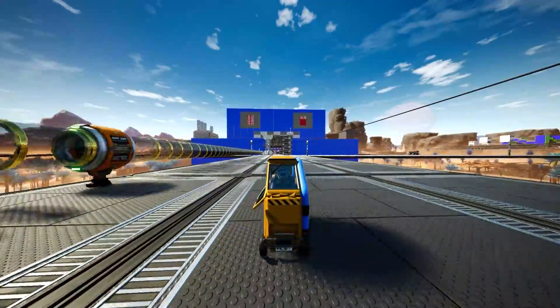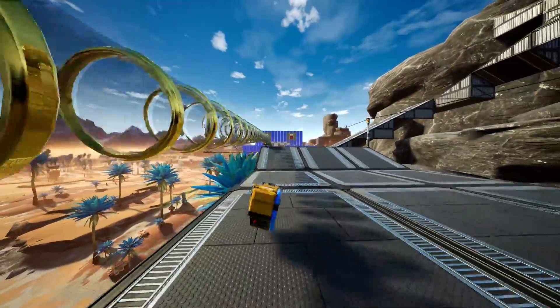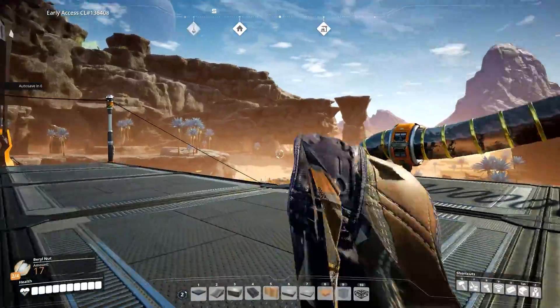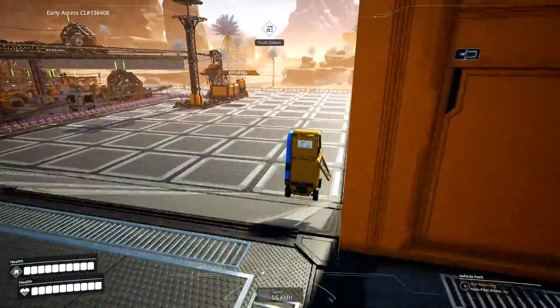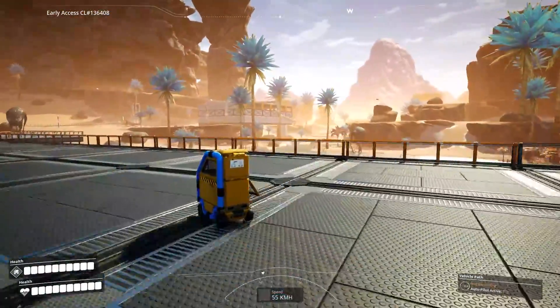Hello everybody and welcome back to Satisfactory. Today we're going to be working on our oils - we're gonna get some plastic, some rubber, and some oil as well. I know a good spot just over the other side where we've got some oil fields on the other side of this rock and our testing facility. We're gonna go set that up and it should also make us a good amount of excess power.